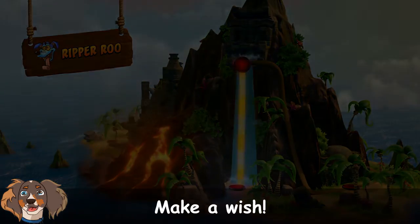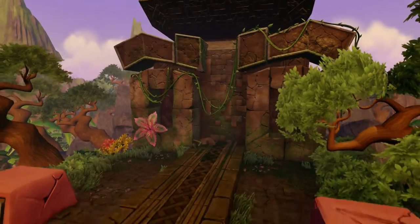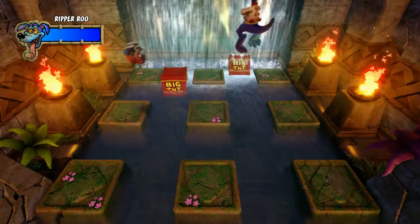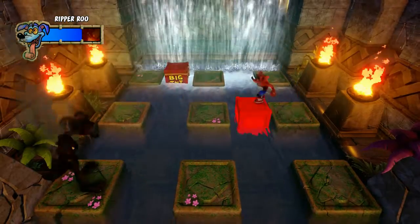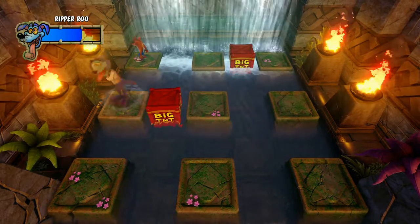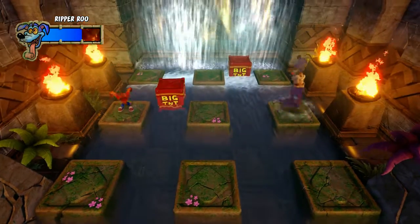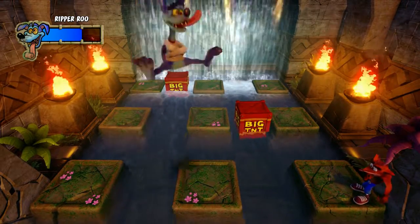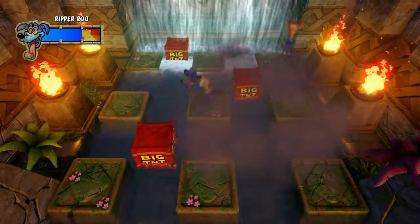My favorite boss — not because he's particularly difficult, just because I love the concept — is Ripper Roo. I love the crazy, I think he's a kangaroo — I don't know for certain what a ripper is. But it's just a fun concept: you time where he's gonna land with the TNT explosion, and that's how this boss fight works. I knew that wasn't gonna hit, and that one's not gonna hit either. I just have to get the pattern down here — when this one comes down that should be enough. Maybe not, I'm missing like crazy here.